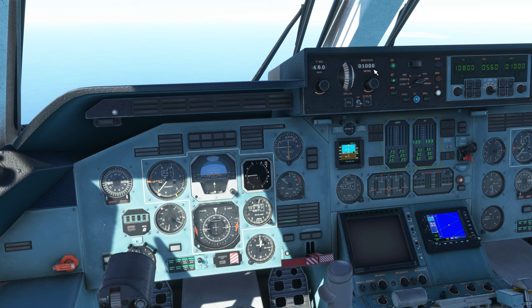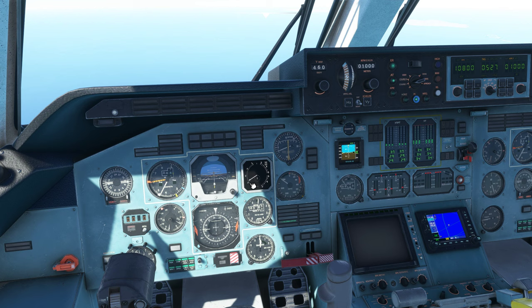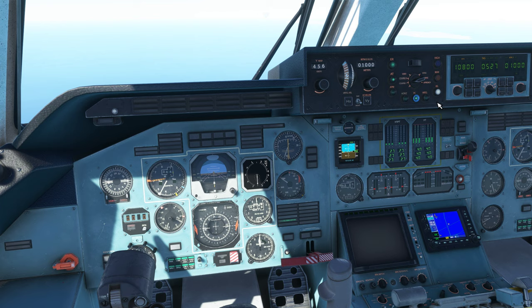Now it's going to descend as fast as possible while maintaining 460 knots. When it gets to my desired altitude of 1,000 meters it will automatically switch to altitude hold. If I switch this to pitch control, since I wasn't descending very much I was only at a slight angle, it automatically set this to zero. As I move that down you can see it's making my pitch go lower, but I'm going to click it back on VEL.